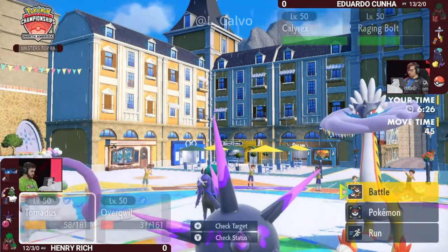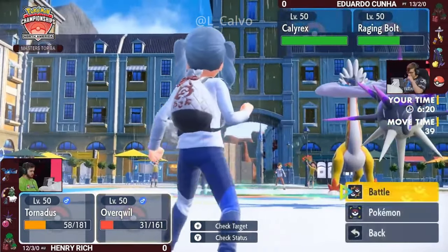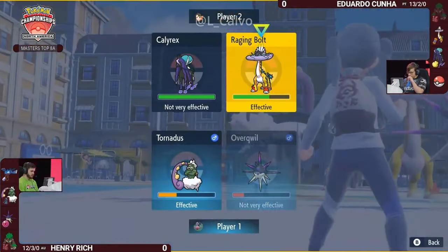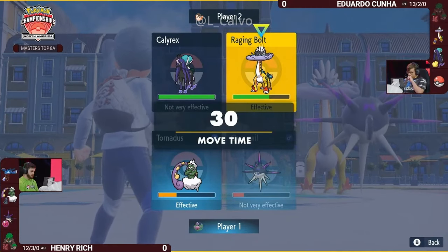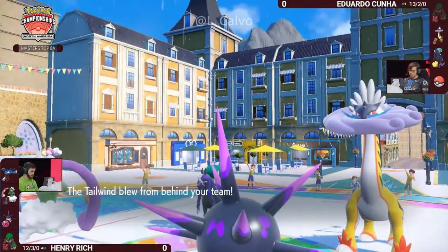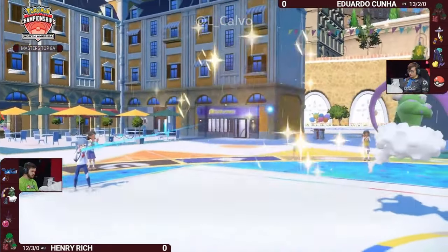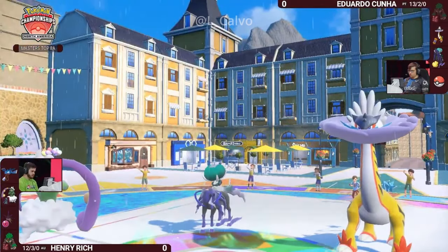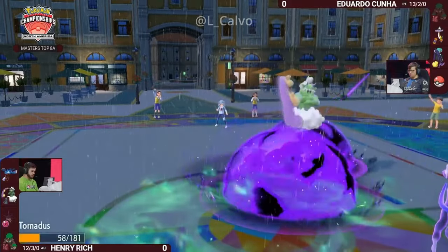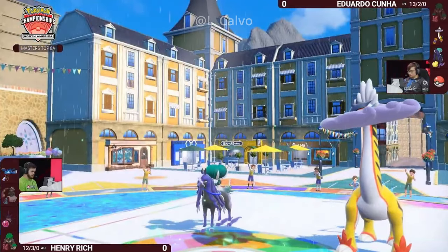Eduardo has done a fantastic job whittling down the health on Henry's side — almost all four of his Pokémon are within range of a priority attack KO. Raging Bolt is still very healthy, and Overqwil should be faster if it doesn't go for Thunderclap. There's no way Henry can pressure Raging Bolt out of that option. Overqwil goes down to a Thunderclap — switched in, took a Dragon Pulse, then a Thunderclap, and did very little this game. Astral Barrage picks up the KO on Tornadus and gets a Grim Neigh boost onto Calyrex.